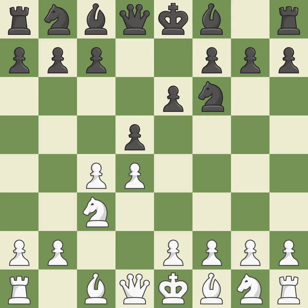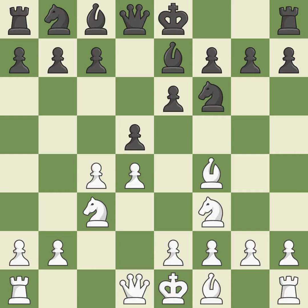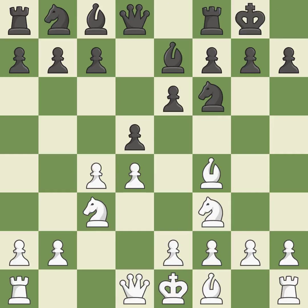As it occupies space in the center, attacks the c4 pawn, and aids in maintaining control of the e4 square. By doing this, a knight moves out of its beginning square and into the action. b7 develops the bishop, supports the knight on f6 and prepares castling. bf4 develops the bishop toward the center and controls the e5 square. Castling gets the king out of the center and activates the rook.